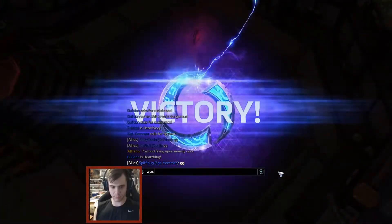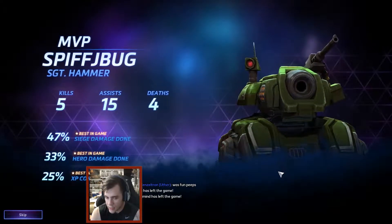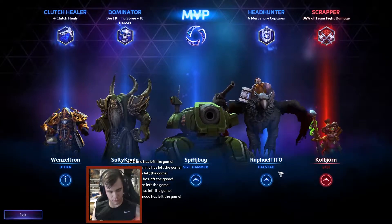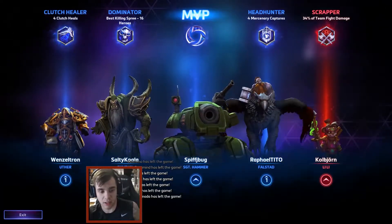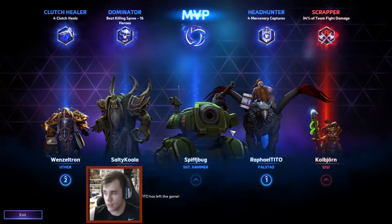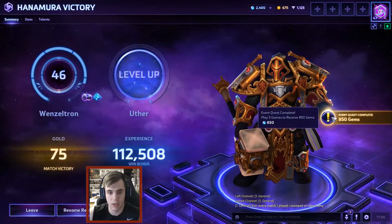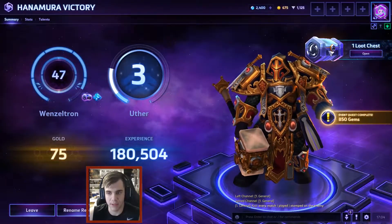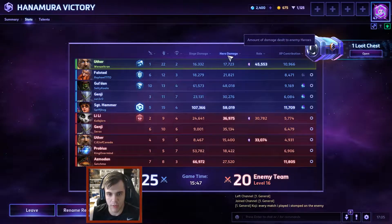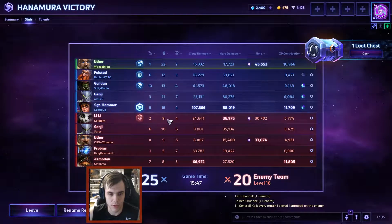Victory! That was really fun. I got four clutch heals — I'm a clutch healer! Let's go over my talents real fast. I love this new loading screen, it looks really neat. We've completed a quest — more gems! I'm at 2400 gems. Stats: 16,000 siege damage versus their Uther, 2,000 more hero damage than their Uther. I did more healing than either of their healers, which is awesome.